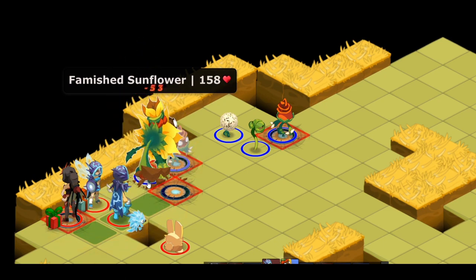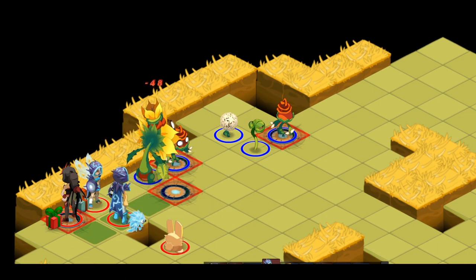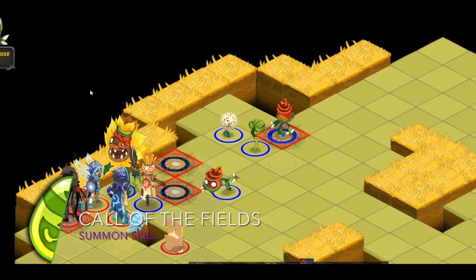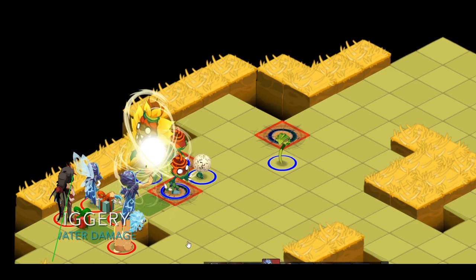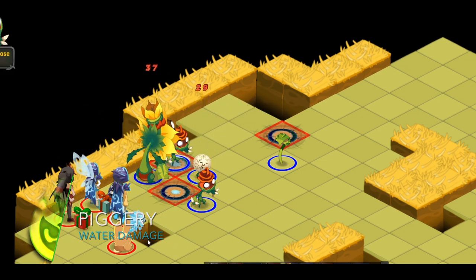It has about 2 MP and 6 AP. It has three skills: the first one being Call of the Fields, summoning a summon for every three turns, up to three summons max. The second one is Piggery, a water/steel damage skill with plus 10 damage for the boss only in close combat.